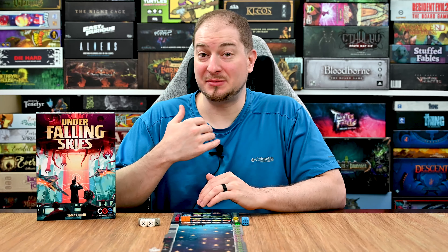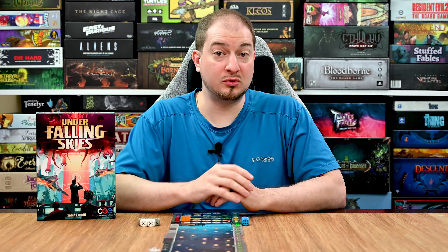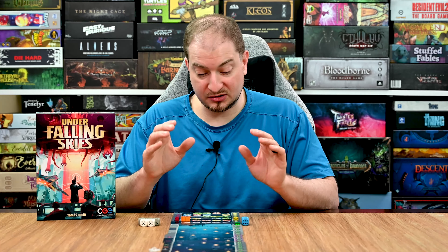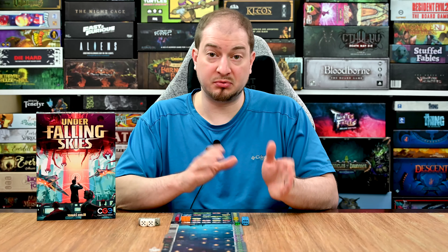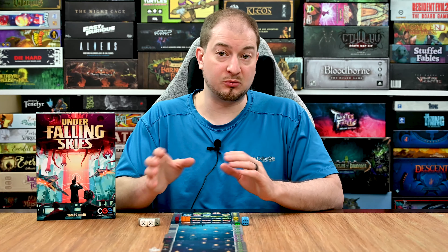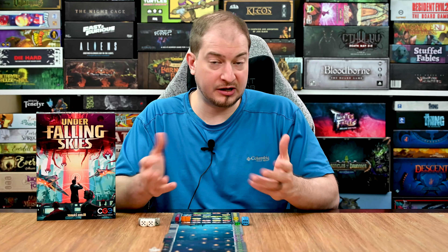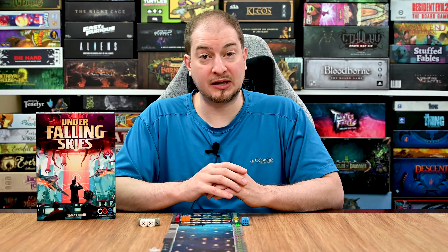Hey everyone, thanks for joining Learn to Play Games. My name is Lance and in today's video I'll be playing through Under Falling Skies. This is a new one from CGE — a single player game that takes roughly 20 to 40 minutes to play. You're going to be defending a city from an alien invasion, and you can play it in one of two ways: a pre-game mission with different city layouts and difficulties, or a full campaign with a narrative that adds new things as you progress.